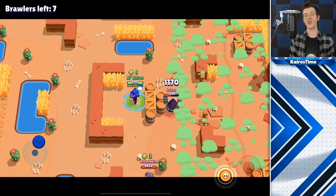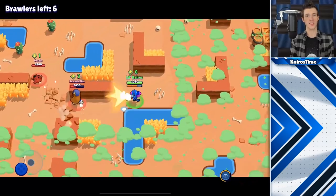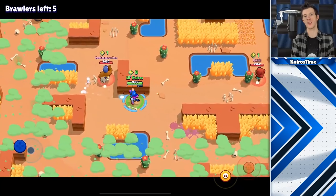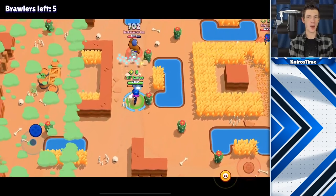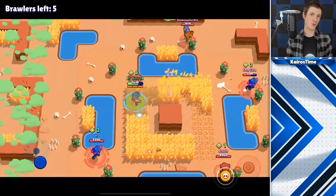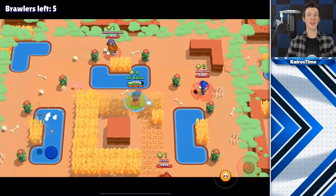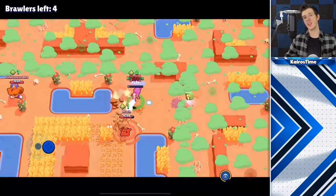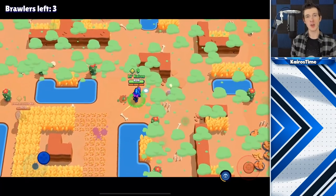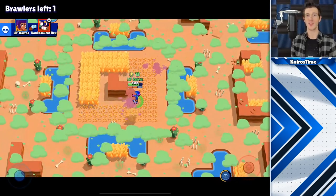Typically the best time to use the Arnold strategy is if you spawn close to a lot of boxes or if there are a lot of boxes on the map. Taking into consideration what brawler you're playing is also very important. If you don't have a way of dealing with close-up brawlers targeting you in the center of the map, it might not be the best strategy. The best way to counter an Arnold strategist is to take them out before they get too many power-ups, or focus fire on them when they're caught between multiple brawlers.